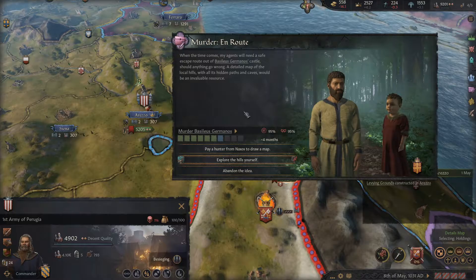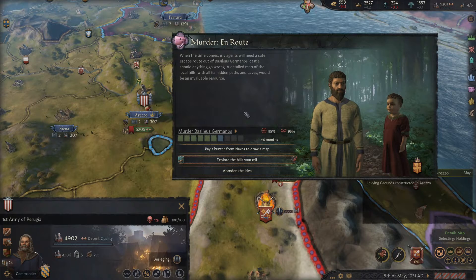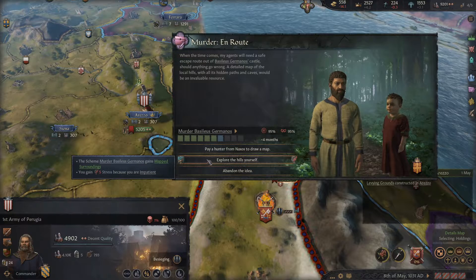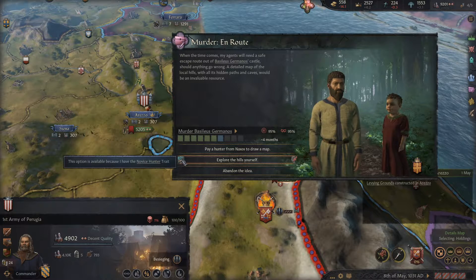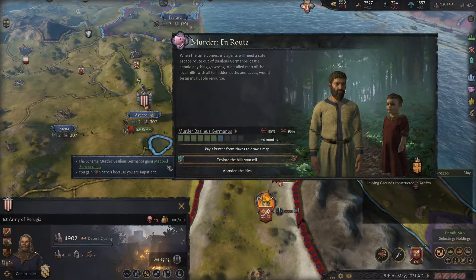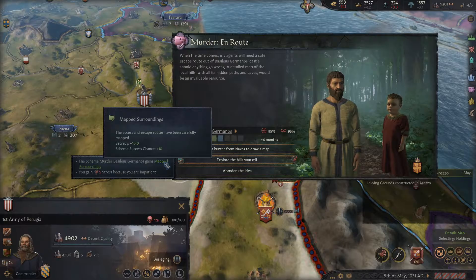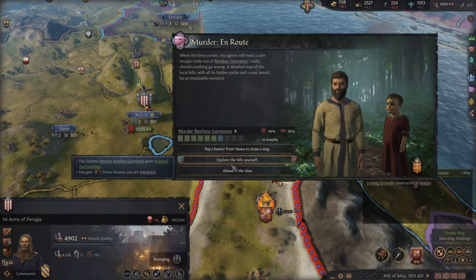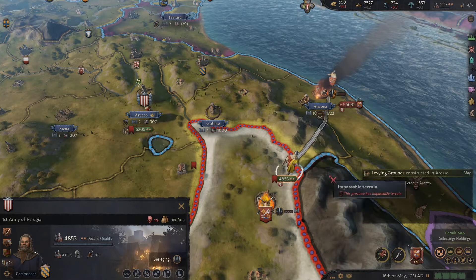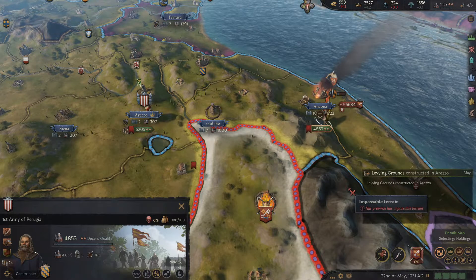Man, that music got loud. When the time comes, my agents will need a safe escape route. We can explore ourselves because I'm a novice hunter — I will gain some stress, but it gains map surroundings. Plus ten on this stuff. I'll do it myself — why not?